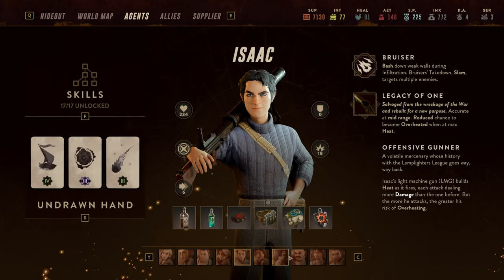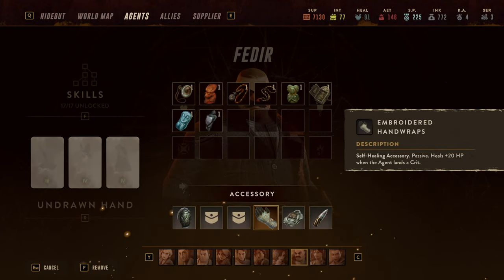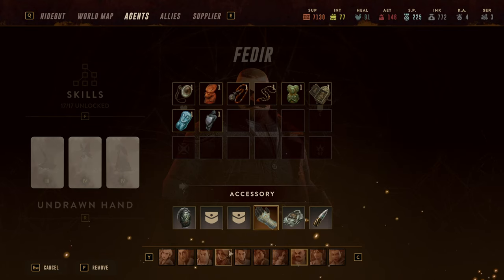The Vitality Engine was already covered. The Embroidered Hand Wraps give him self-healing capabilities: heals 20 hit points when the agent lands a crit. Once overheated, he will land a lot of crits, meaning you oftentimes heal for 20 hit points. With the hand wraps you can stay in overheat for as long as you want — effectively unlimited healing, making him also a true tank.